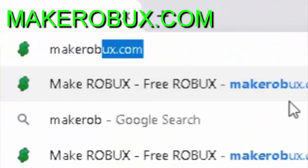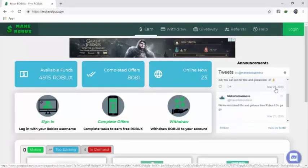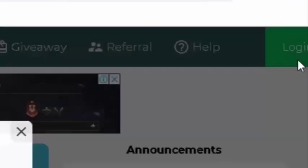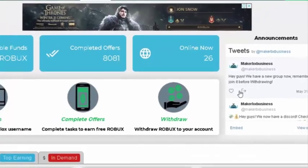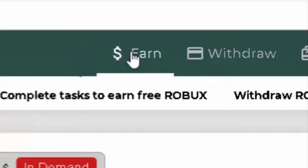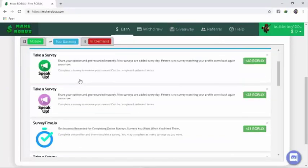This video is sponsored by MakeRoblox.com where you can earn free Robux by doing some surveys on this website. The first thing you wanna do is just go to the login page and make sure to type out your exact username or else you won't receive the Robux. Once done, it will show a Roblox picture in the top right corner which means you have fully signed in.